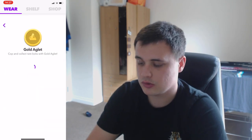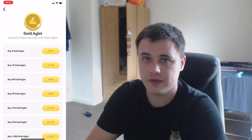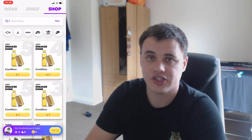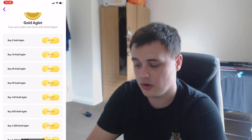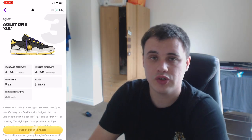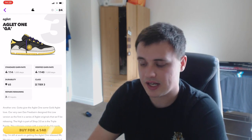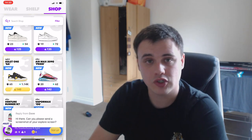Gold Agla is the premium currency of the game — like V-Bucks for Fortnite or FIFA Points — and you use it to buy shoes or Sneaker Shine. If you spend £14 on 140 gold Agla, the Agla One GA costs 140 gold Agla and is a very good shoe. Wearing it through three times will give you 73,960 Agla total possible profit — not achievable from any regular Agla shoe.